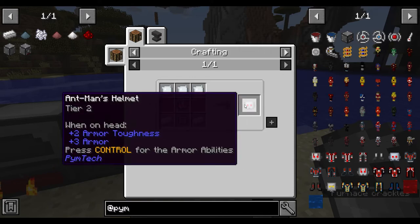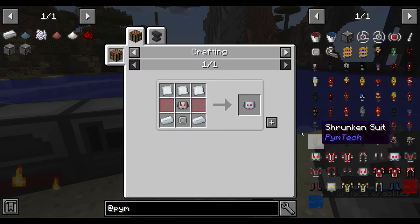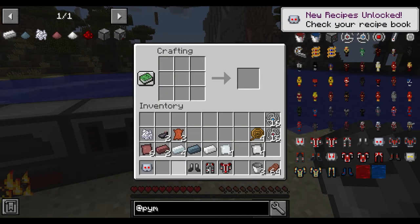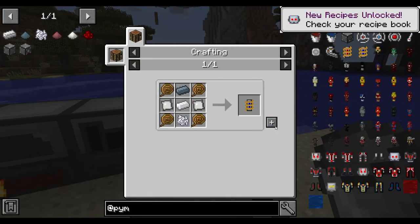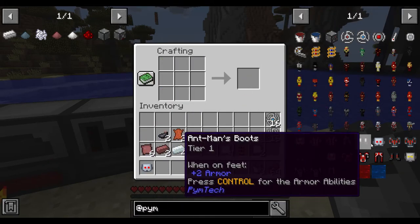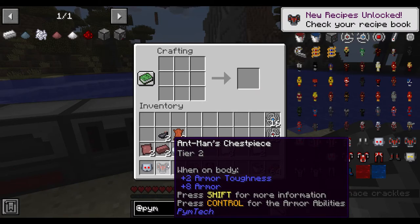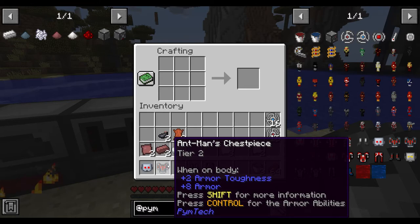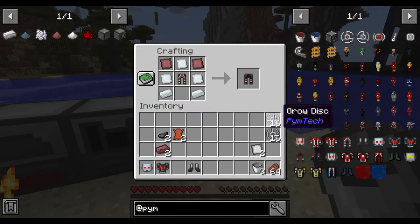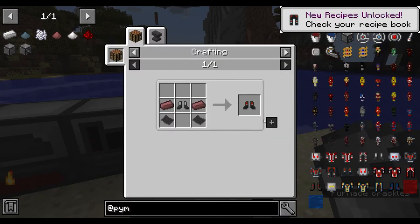Start making the tier two helmet — you need another filter, easy enough. Then just a grow coil for the chest piece. The key difference for tier two is it lets you become giant, and you need an extra grow coil in the chest piece to enable giant mode.